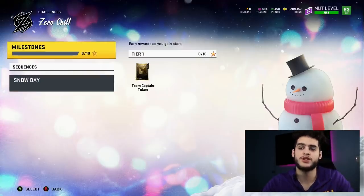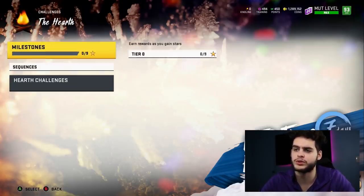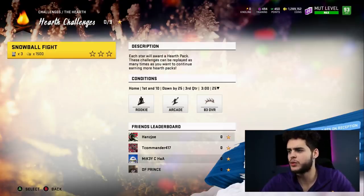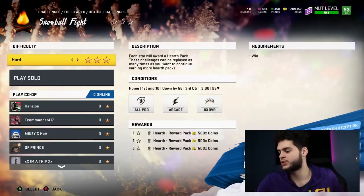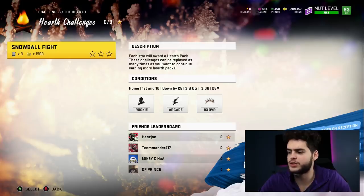My best bet is to just hold onto your gingerbread men just in case, because in years past Madden used to release things to use them on early, and at the end they'd come out with some big banger set. Now the hearth solos are out. There will be new games each week with new rules - it's kind of like how the blitz were. Each star will reward a hearth pack, and these challenges can be replayed as many times as possible. If you play on three stars you're down by 55 points, but you do get more hearth packs. You get an extra hearth pack for every star you play on.